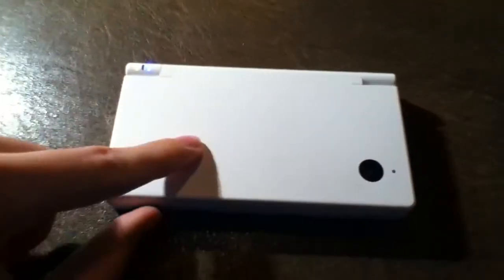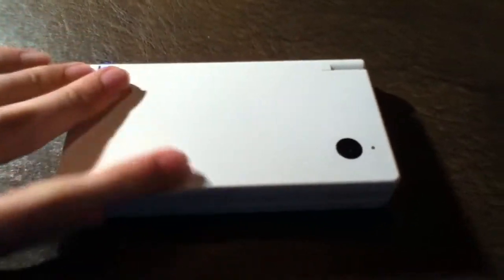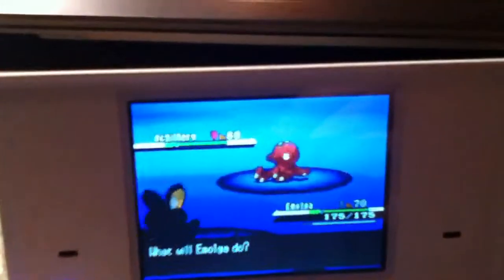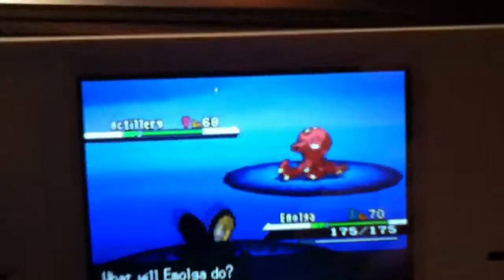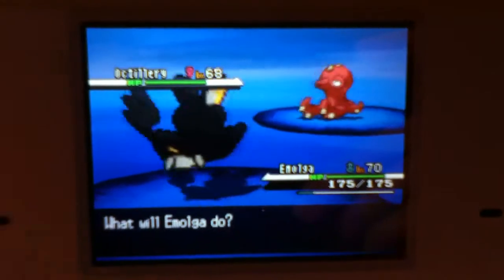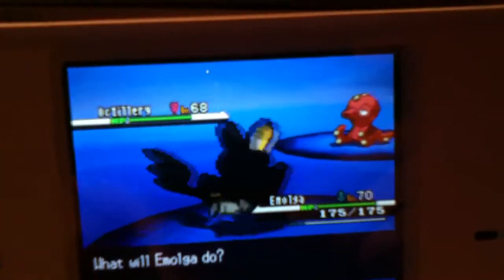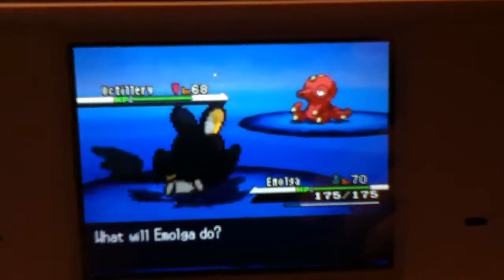Continuing my series on how to catch very rare Pokémon in Pokémon Black and White, I have found this Octillery, which I want to share with you on how I found it. Octillery has a 5% encounter rate on Undella Bay.